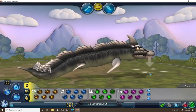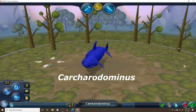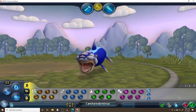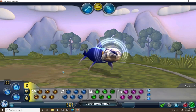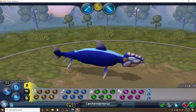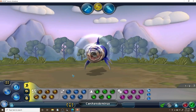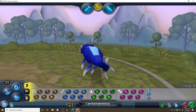Let me know what you think of this guy in the comment section down below. Up next we have the Carcharodominus, the Megalodon Descendant. He kind of looks like a shark with the shark head and the dorsal fin — it looks like an actual shark. I don't know how I feel about the sound effects but that's just what comes with the mouth.